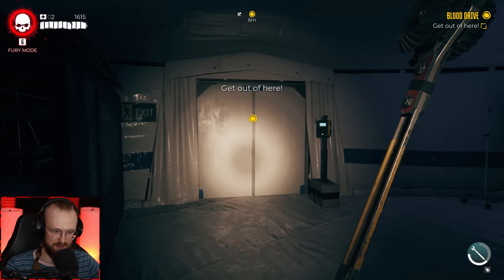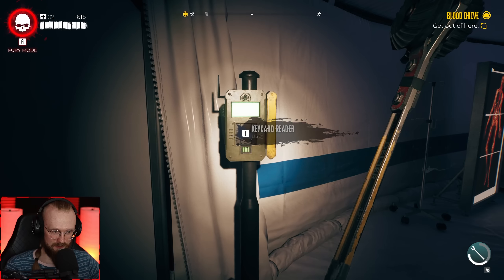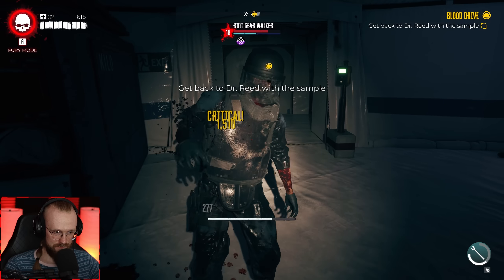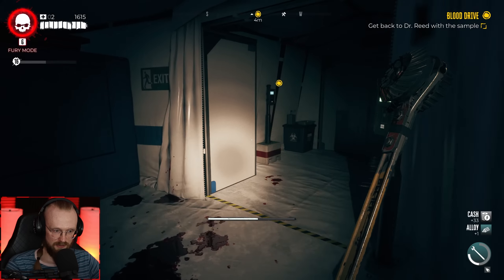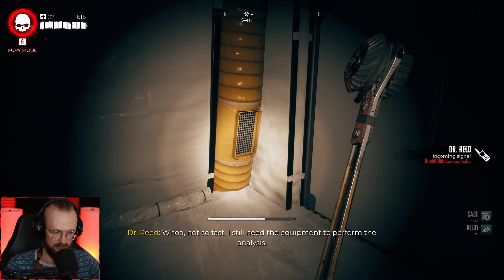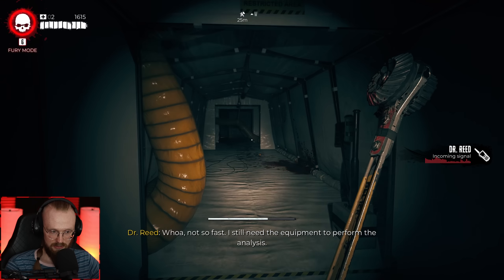Look at this — as soon as we enter this door someone's gonna appear here and we know it. Oh my goodness — riot zombie. Critical hit — we destroyed all of them. Heading back, Ruben. Not so fast — I still need the equipment to perform the analysis. It's called a blood drive — looks like a laptop.